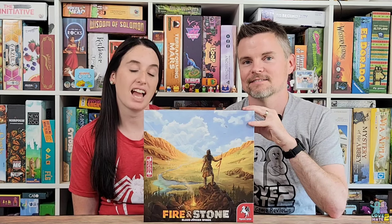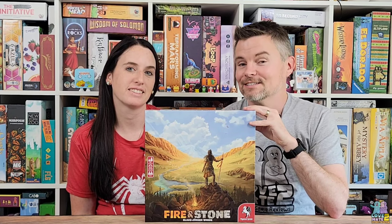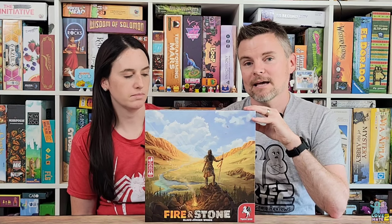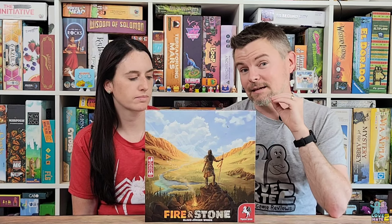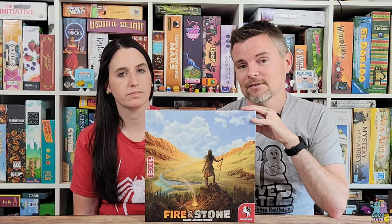Hey there, I'm Lance and I'm a gamer. I'm Sam and I'm a non-gamer, and we are Love to Hate, where we try to help gamers find great games to play with non-gamers. Today we're taking a look at Fire and Stone by Pegasus Spiel. It's a game where you explore and flip over tiles, hoping to create different sets and have the most points after you've explored most of the map. Let us show you how it works, then we'll share our thoughts as a gamer and non-gamer.